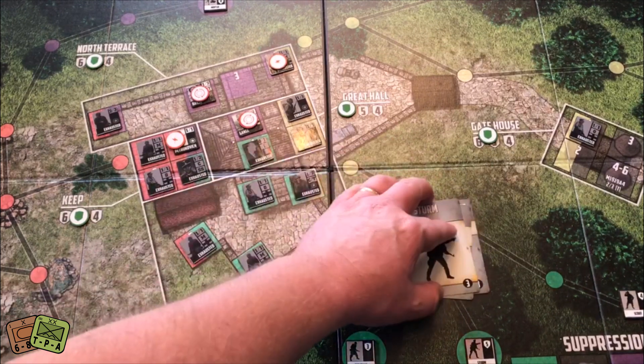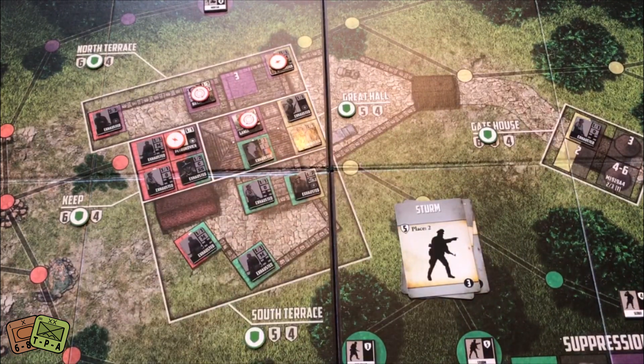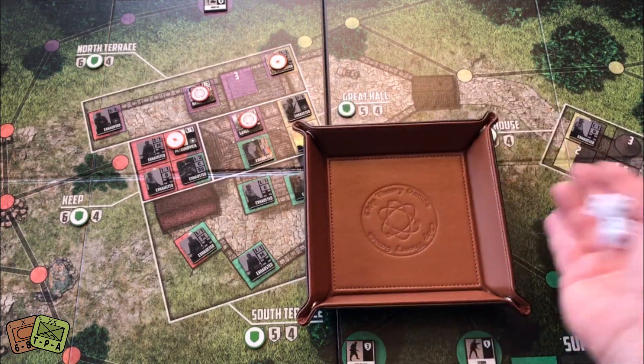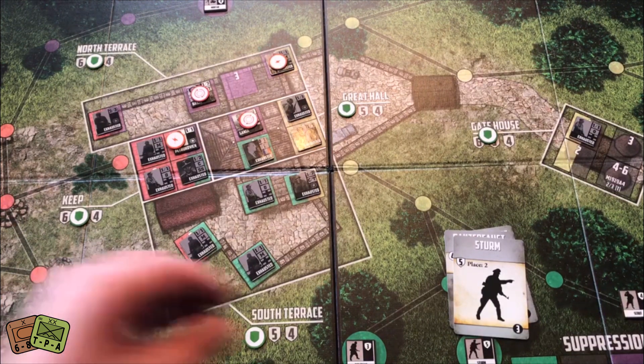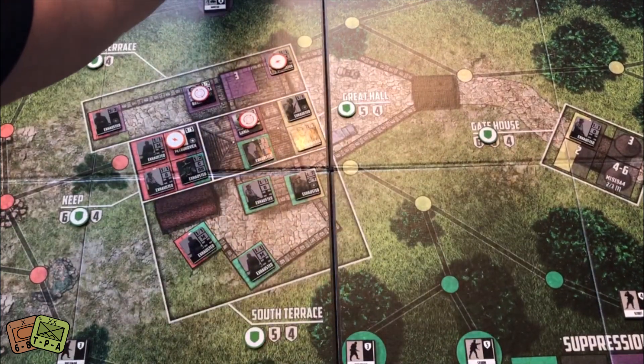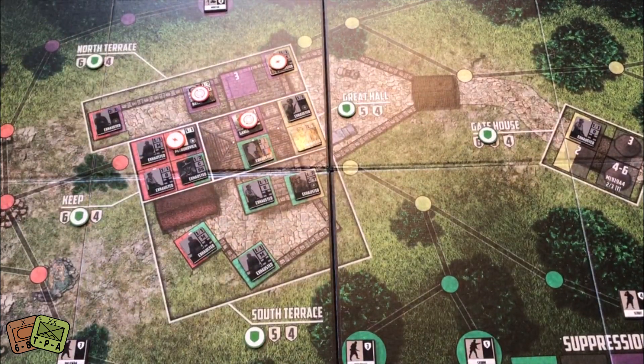Now we have two Sturms, which isn't good. The first Sturm goes in at eight — I use the two remaining suppression tokens, needing fives or higher. Got a five, so he doesn't come on the map. The other Sturm goes in at three, which is red — I can't stop it, he moves up. Well, we lost the Besatin Jenny. I got cocky and should have moved those guys out, but that's life.